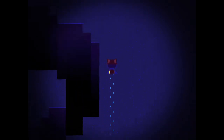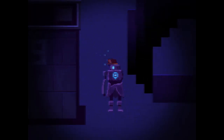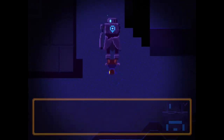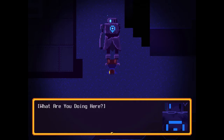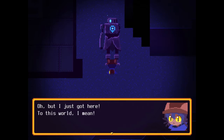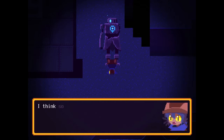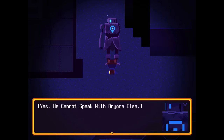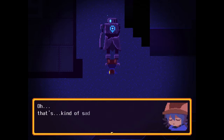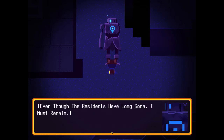This is a new region, I think. This looks a little different. That's a big old robot. Can I talk to you? 'Oh hello. What are you doing here? A living person such as yourself should have evacuated this place long ago.' Oh, but I just got here. To this world, I mean. See? I have the sun. 'Oh, the messiah. I do not know what to say. Greeting you was not part of my programming. Have you spoken to Profitbot?' I think so, yeah. 'Profitbot was built with the sole purpose of greeting you. He cannot speak with anyone else. At least, not with ease.' That's kind of sad. 'I agree.' What are you built for, then? 'My purpose is to guard this settlement. Even though the residents have long gone, I must remain.'